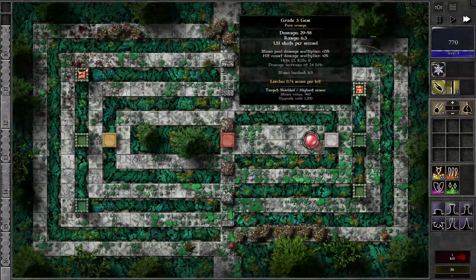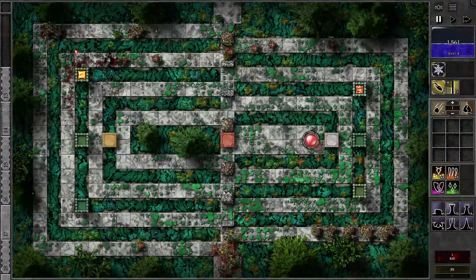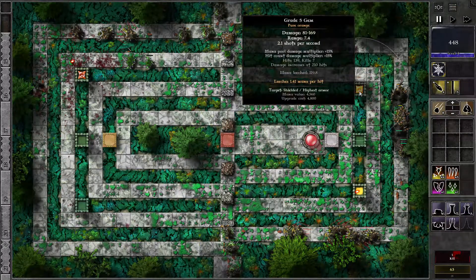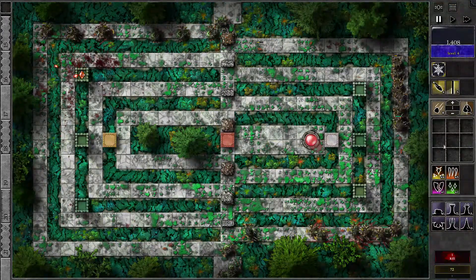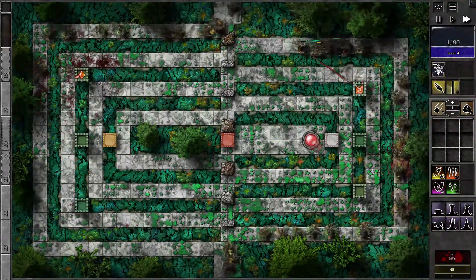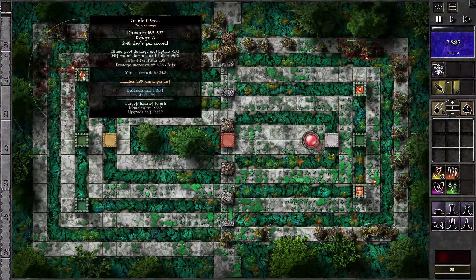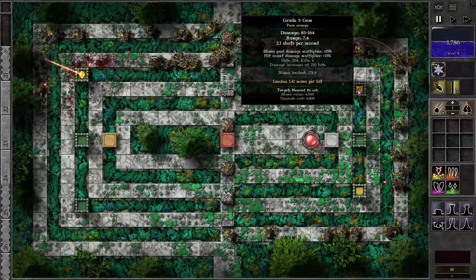This one can deal with the shields also, so that would be really good — at least handle the shields. And then I think we can combine this and this. Already level 6 at wave 15. That's how good it is. I should use this for the bolt. Okay, beam. Meanwhile, these can improve for even more mana.